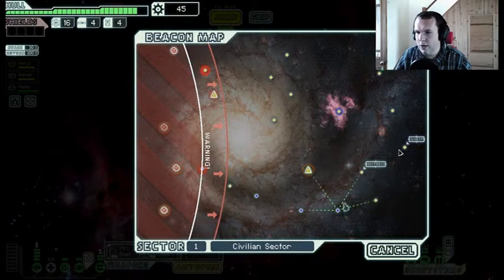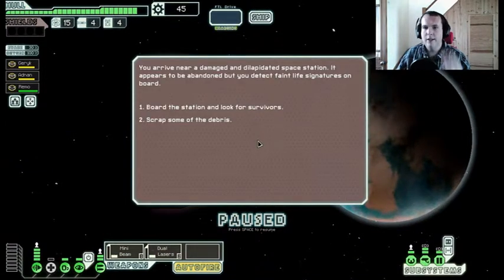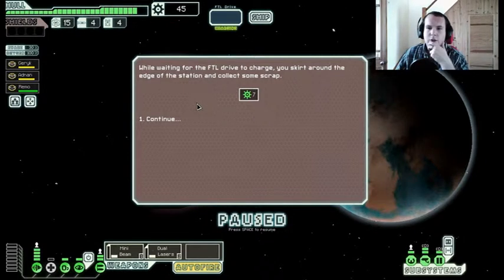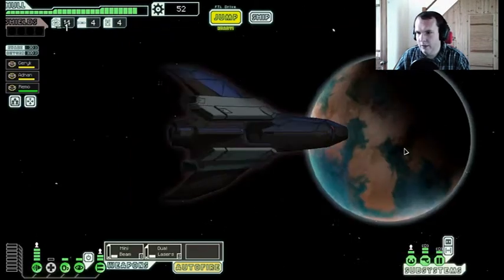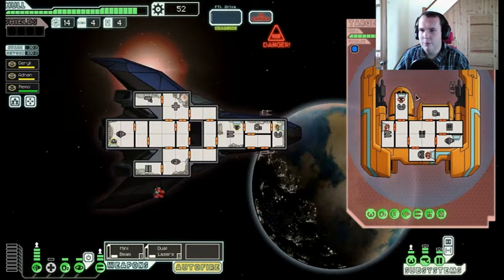Distress signal — I'm going to go there. Sounds like a good bet! You hide near a damaged and dilapidated space station — it appears abandoned but there are faint life signatures on board. You scrap some debris while waiting for the FTL to charge, skirt around the edge and collect seven scrap. You find the missing cargo ship docked to a rebel station — they're being held against their will and forced to donate supplies for the war effort. We attack the rebels to help them escape.